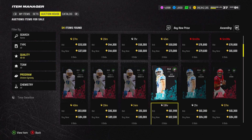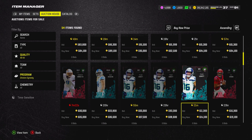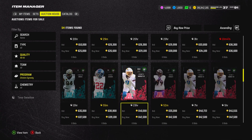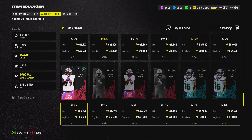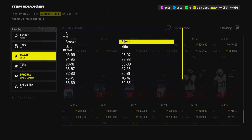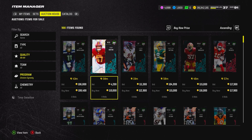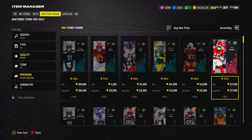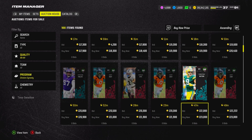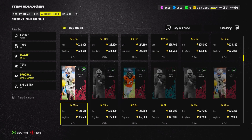Divisional Dynasties dropped on Wednesday alongside Team of the Week. The 91 and 88 overall cards weren't the best, but the market implications of this content drop — essentially Team Affinity from last year in Team Builders — were awesome. We made a ton of coins investing in 82s, 84s, and 86s. I wasn't able to mention it on Market Monday; I have to be a little tighter with what we're investing in to protect Coin Bible members moving forward.